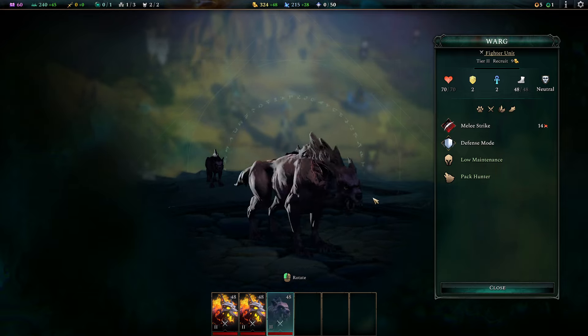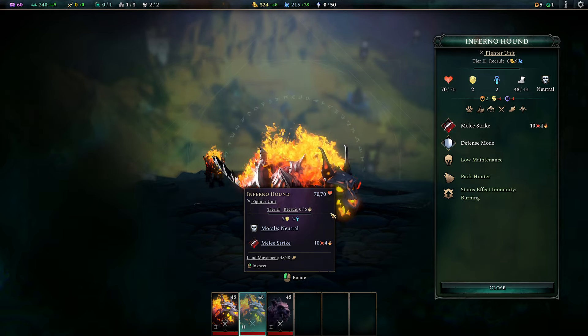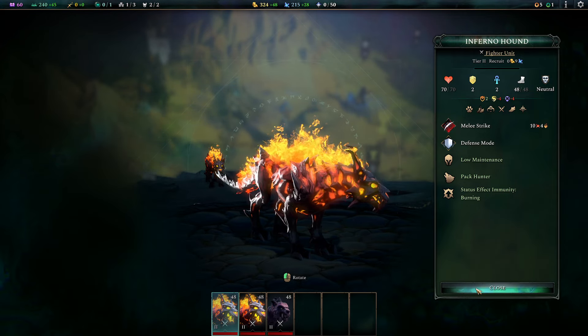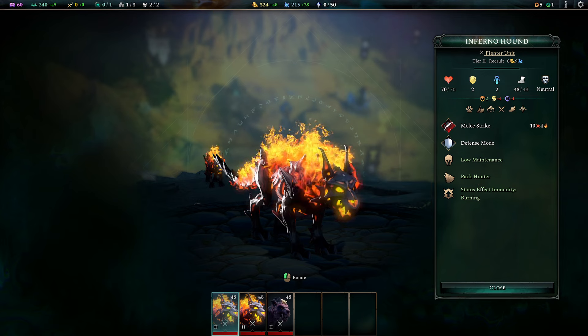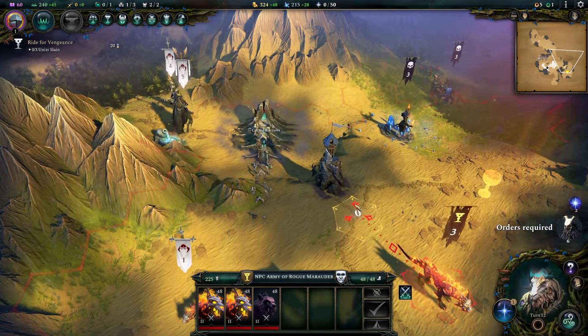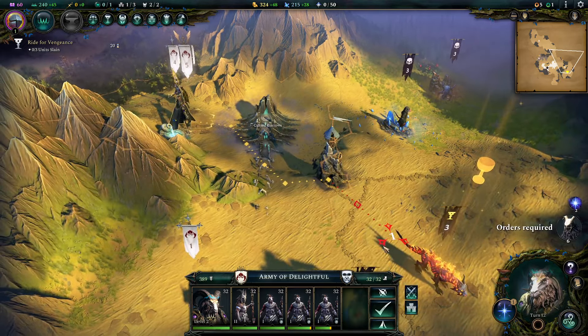'On that day, I swore I'd have my revenge on that Infernal Hound and its kin. Now I've tracked it down — the killer of my best friend.' We're going to get the serpent hunter mount. You shall have your revenge — I have the head of the Infernal Hound. I have three turns to complete this quest, this isn't that bad. A warg — they used to be evil units. Infernal Hounds are full ones — they're just melee units that can burn you. Pack hunter: plus 10% damage per friendly unit adjacent, so he's going to potentially do 30% more damage. Well, that's what we're heading for next because I've got three turns to do that.